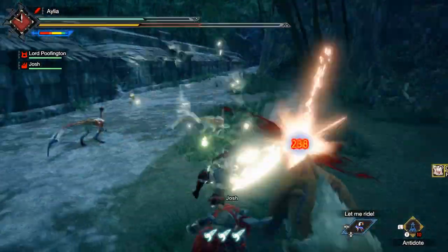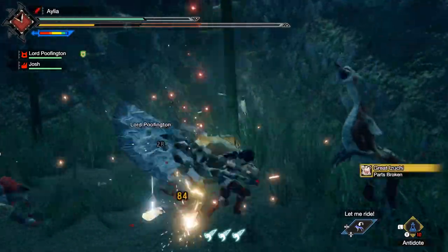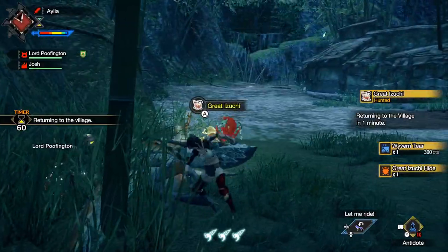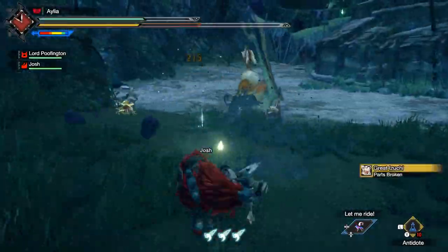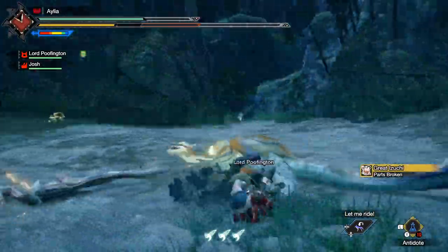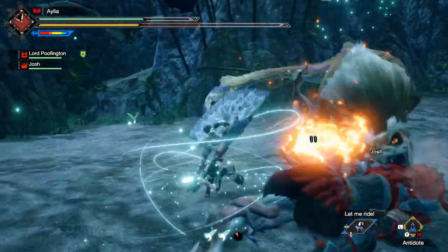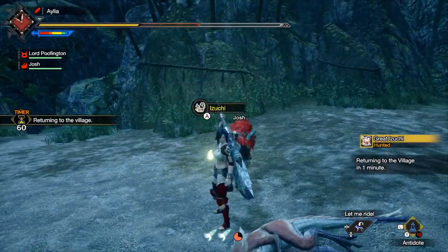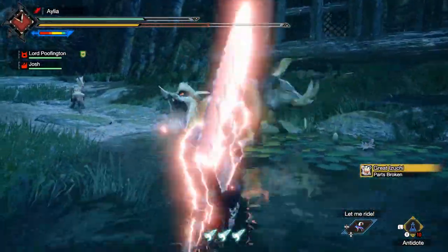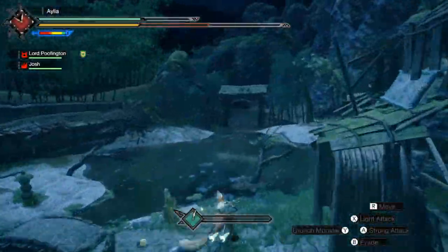So we're going to bully some low-rank Izuchi. Truthfully, this can be any given low-rank hunt as long as it's something you can do quickly. I start to finish a low-rank Izuchi in about two and a half minutes, so it works well for me, but your results may vary. Just choose a very easy, low-rank, low-star quest. As a bonus reward, you can sell all the parts you get for a little bit of Zenny. So absolutely decimate the local Izuchi population, and then it's time to head to the melder, having seen that glorious number increase.